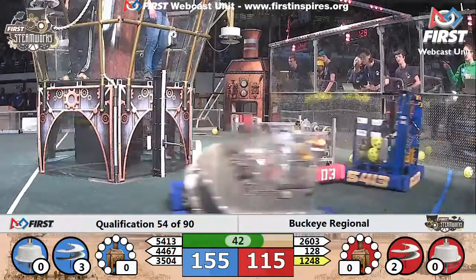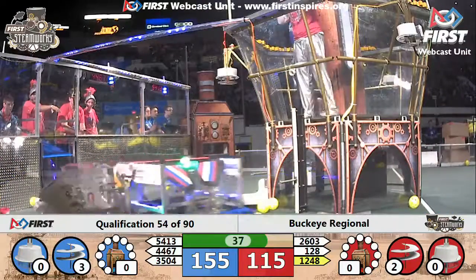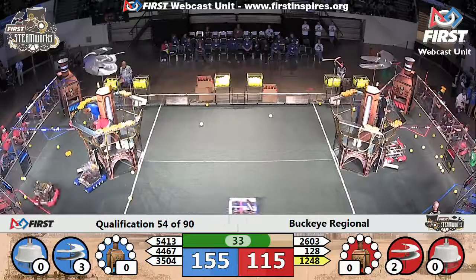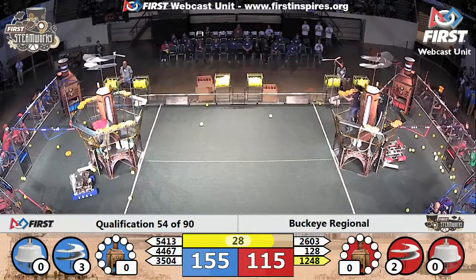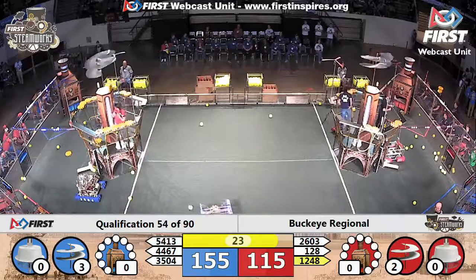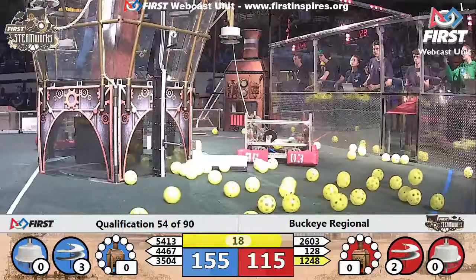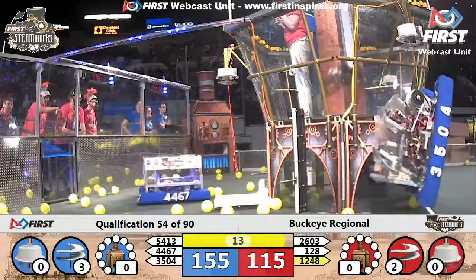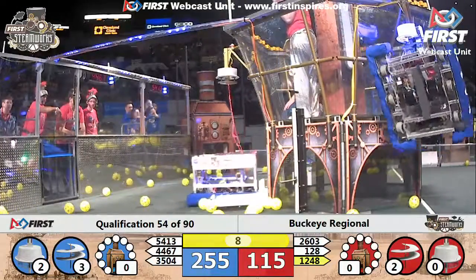Teams starting to think about their end-game strategy now. Movement back and forth across the field. 2603 Highland Robotics now in position. Pilots aboard the airships work quickly to deploy ropes, trying to get their robots in position. 2603 was there but having trouble grappling onto the rope. Blue alliance with one, now two robots signaling that they are ready for flight.